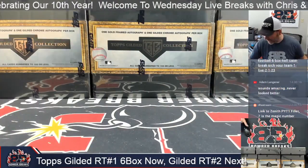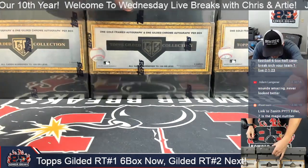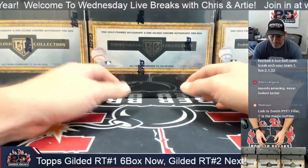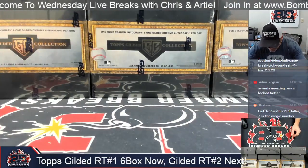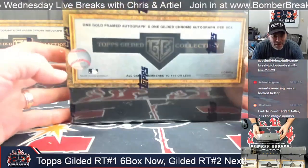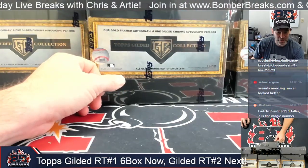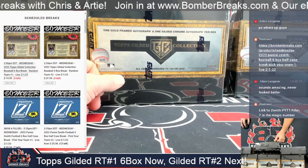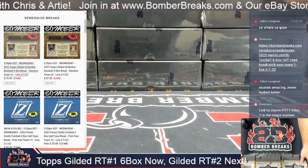Alright ladies and gentlemen, friends and collectors, here we go. The break leads off today with one gold framed autograph and one gilded chrome autograph per box. This is the Topps Gilded Collection — we're fortunate to get any of this stuff, so thank you to those who got their spots. We have a six box break and a three box break. We're going to start with the six box random team number one.